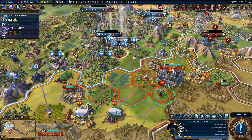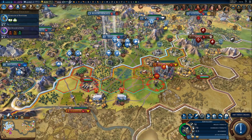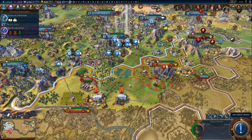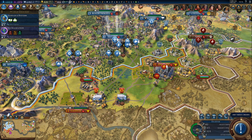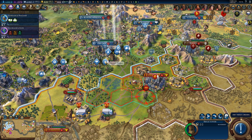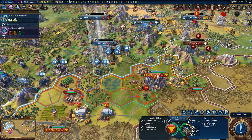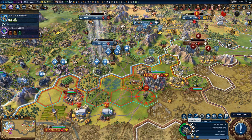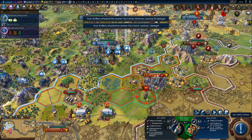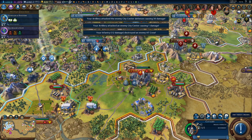Let's do some damage to the city. First, let's use the bomber to get rid of that AT crew, and maybe a fighter to finish the job. That was not enough damage. I suppose we could kill him, but I think I'd rather start attacking the city. Let's just start attacking the city — we can kill him with infantry. That's what we're going to do. It should be fine.